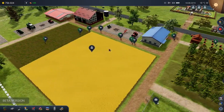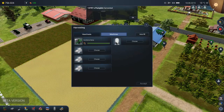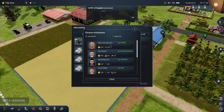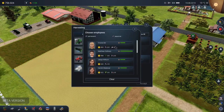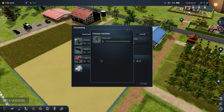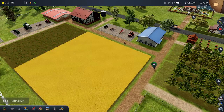One more pumpkin to go and that is it — the harvest is complete! Now we should be able to get started on our other harvest. Let's hire our workers. Let's put Meryl on the harvester — she's got five out of five. And let's go ahead and put Viviana on the tipper trailer. Go, girls — let's see what happens.